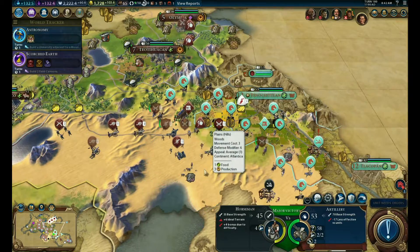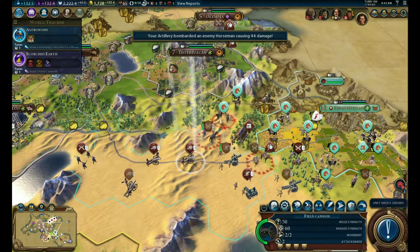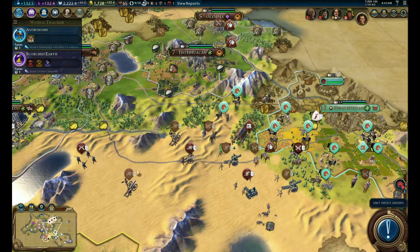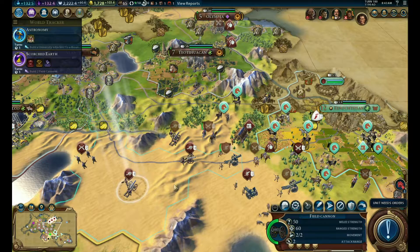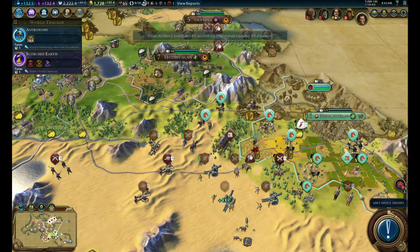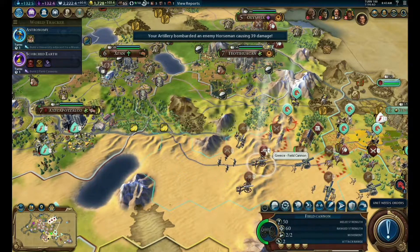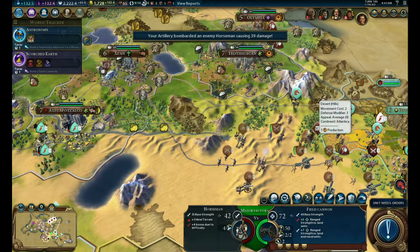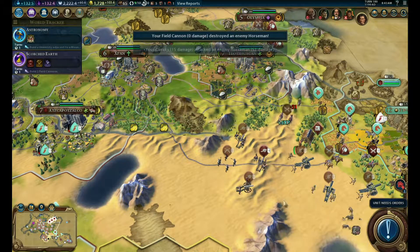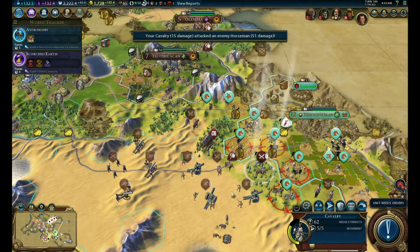You attack this guy. We can attack the crap out of this guy. This guy will attack this guy - boom. This guy can attack here - boom. Well, that was an instant kill. You go attack here. You can't attack again unfortunately - fortify.